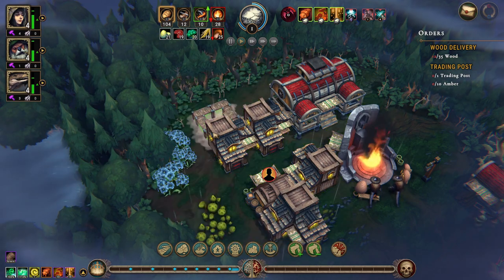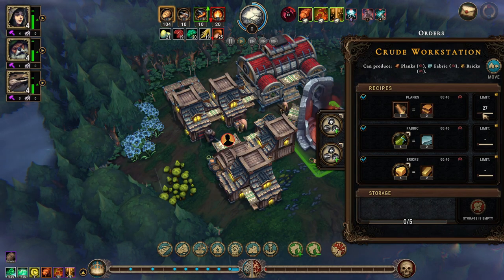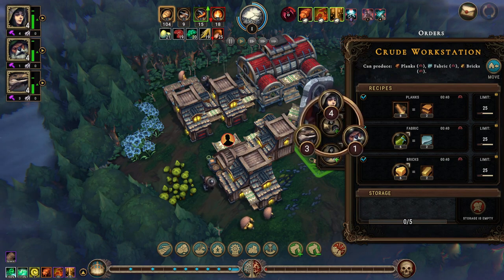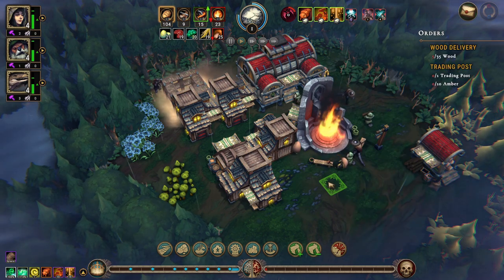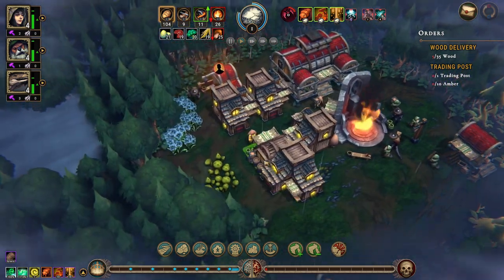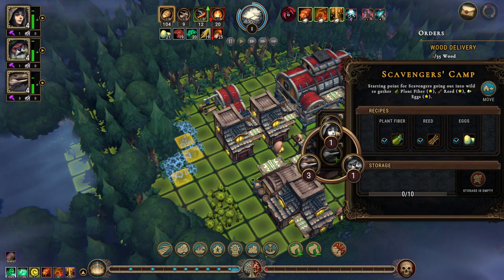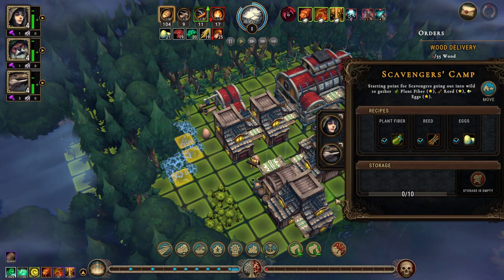We'll put the scavengers camp here. We have the crude workstation — we'll set a limit of 25 for each. We'll get some humans to work there. The scavengers camp — we can put two humans in there, but it has to be a lizard.